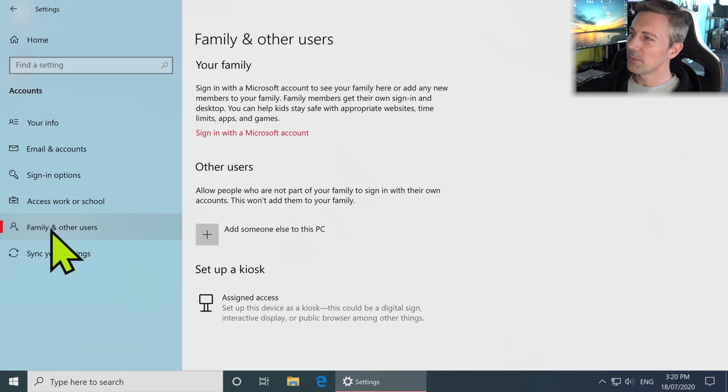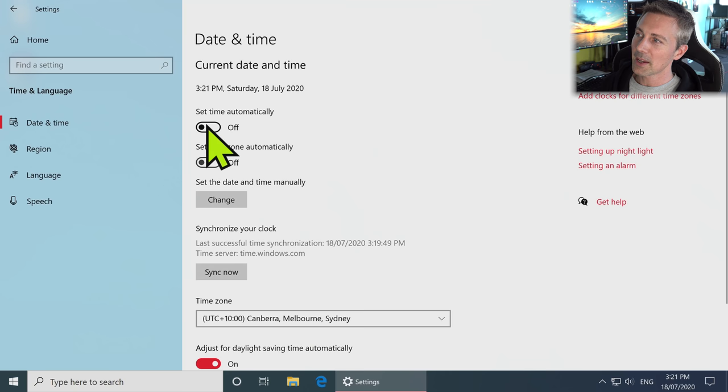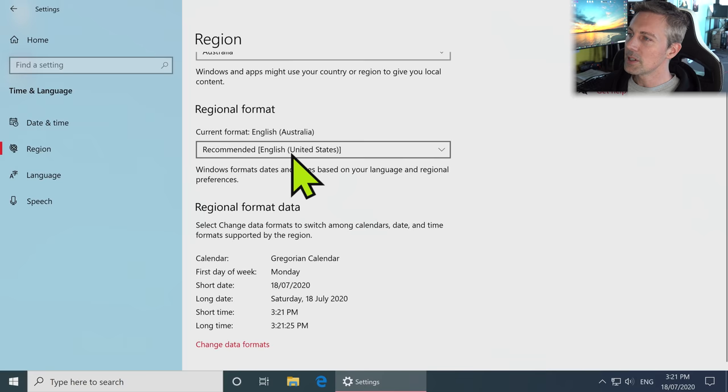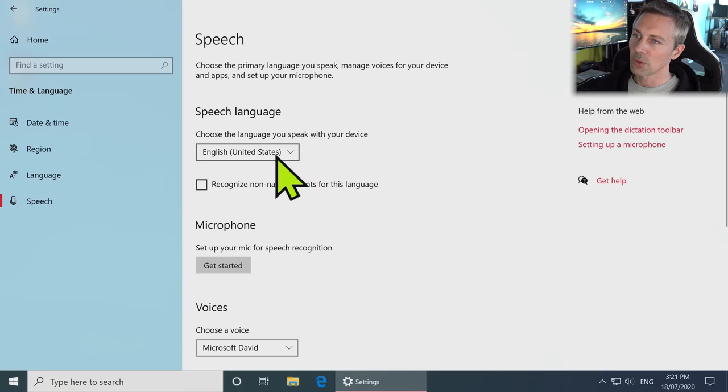Going back to the main settings tab, we go to Time and Language. I like to do this quick trick: set time automatically, turn it on so it sets automatically, then after that turn it off. Basically it's not a process in the background automatically syncing to Microsoft every time the clock ticks. Once the time is set, I just leave it off. Make sure your Region is set properly to whatever country you're living in.